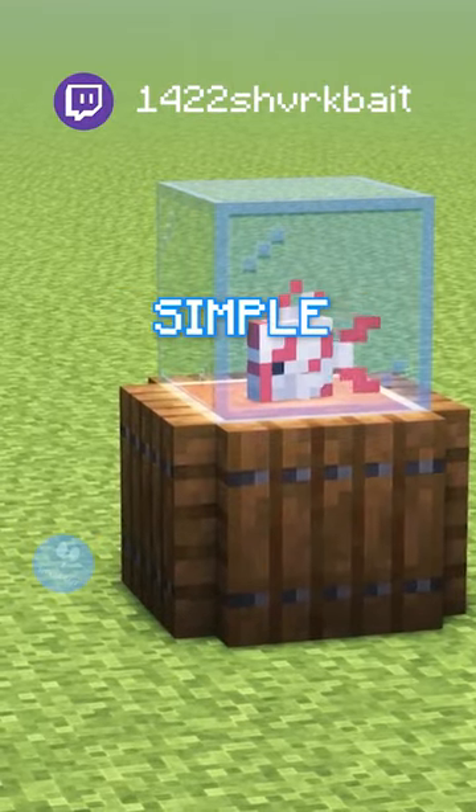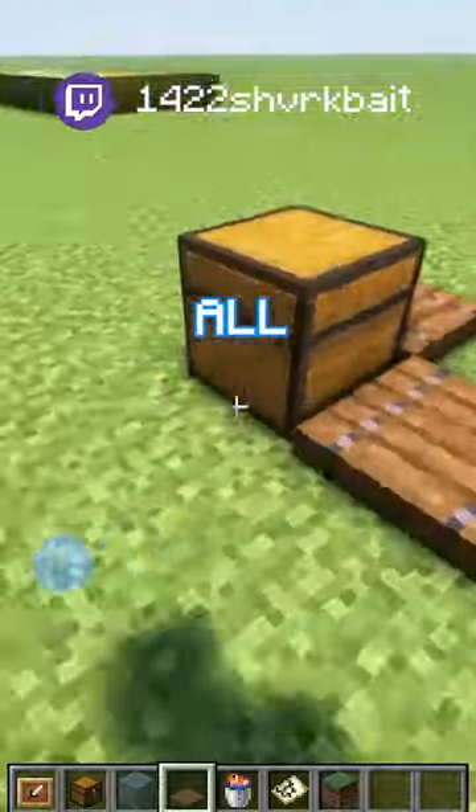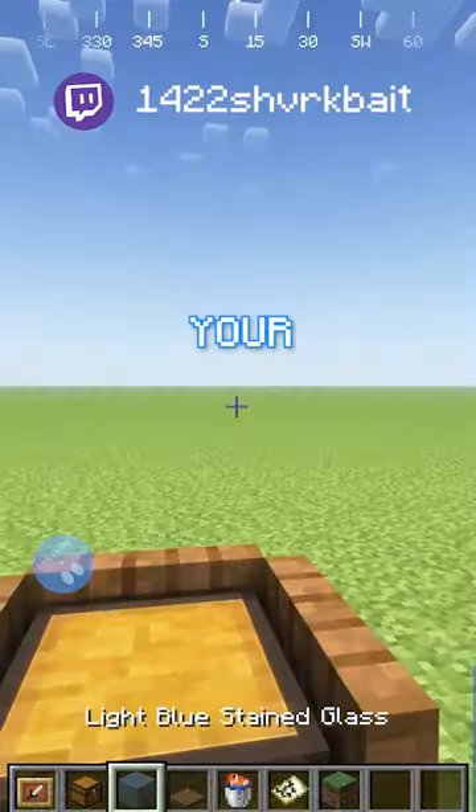This is how to build a simple fish tank in Minecraft. First of all, all you need to do is place down a chest and trapdoors all the way around the outside, all the way up. Put your stained glass just here.